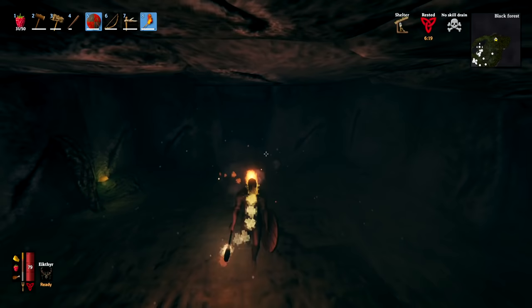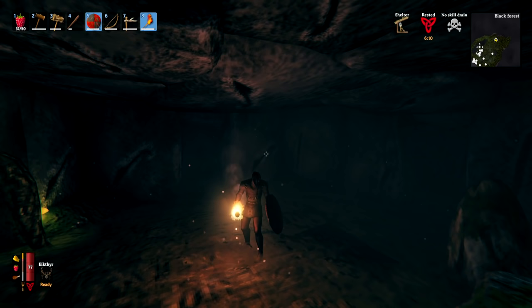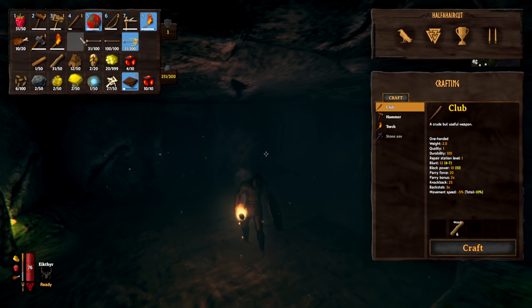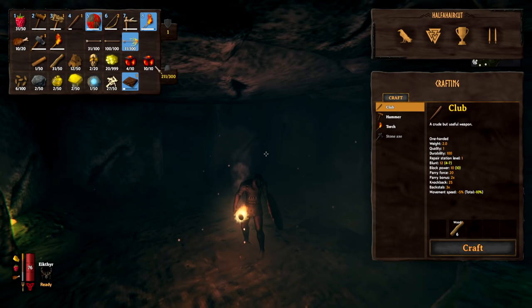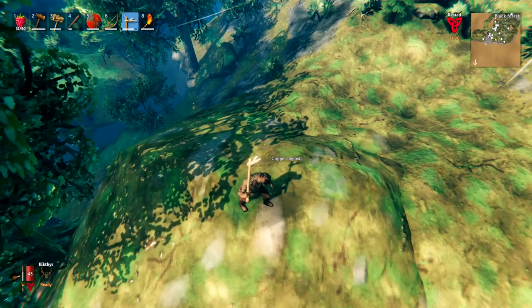One final warning before leaving burial chambers: sometimes you'll see a glowing green skeleton — these are poisonous skeletons and are best avoided at this stage of the game. Mark the chamber on your map and come back later when you're better equipped. We're doing this with minimal armor and weapons, so the priority is just getting those surtling cores.